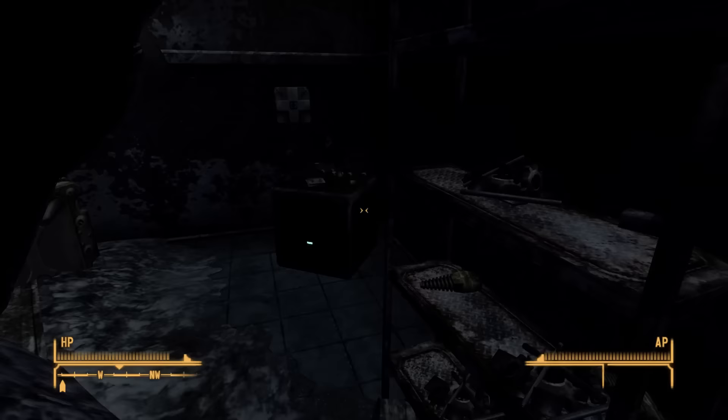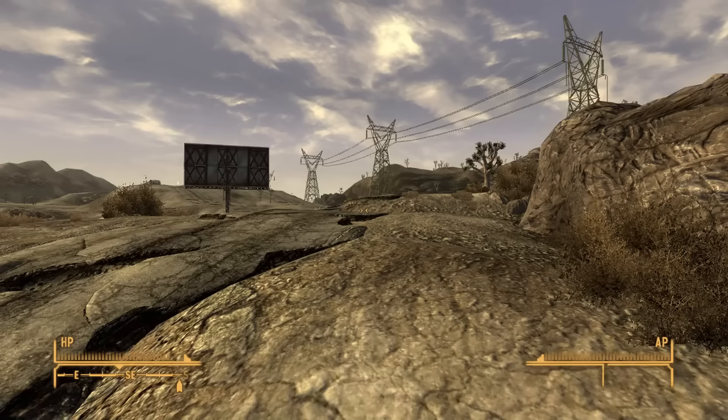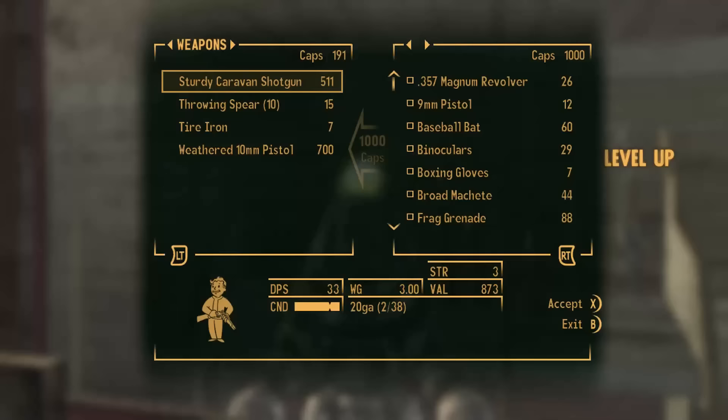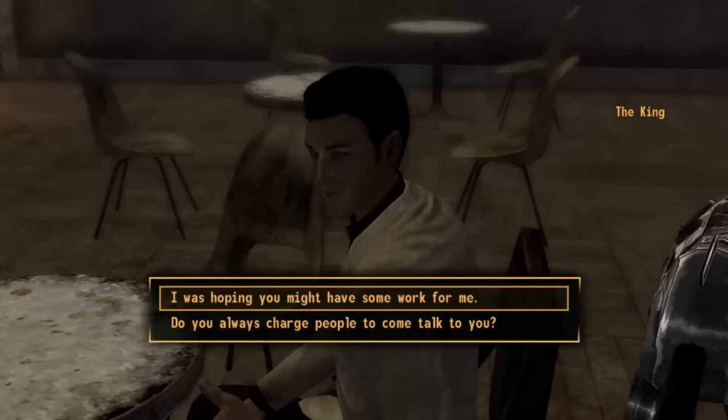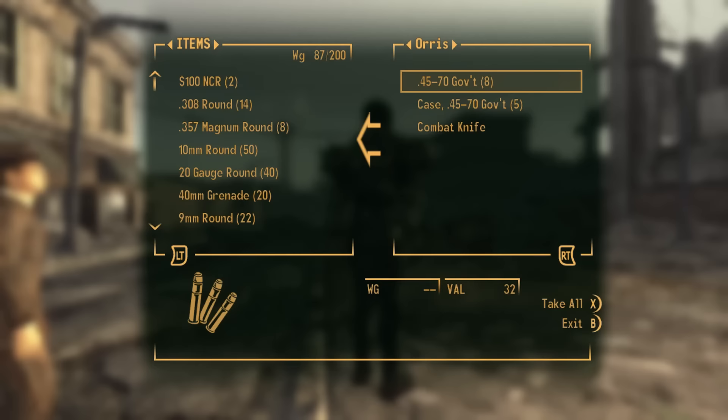I run through the nearby Black Mountain shortcut and briefly stop at REPCON headquarters to hack more terminals for easy experience, as well as grab some microfusion cells and the matter modulator to turn into caps at the nearest vendor. I was going to head to Boulder City to convince the Khans to stand down for some rep, when I suddenly decided I was going to side with House today and did an immediate 180, marching towards Freeside.